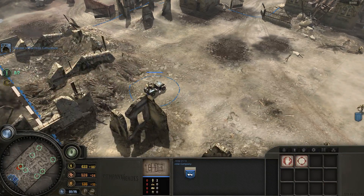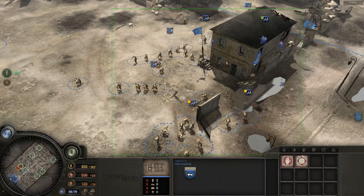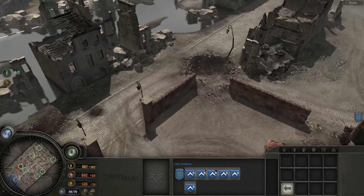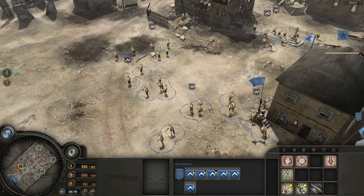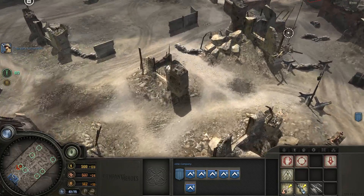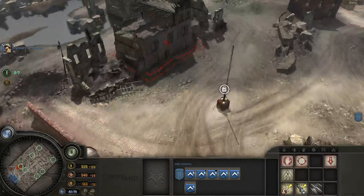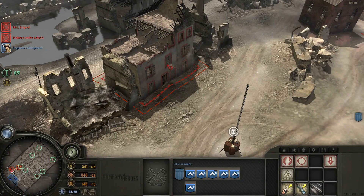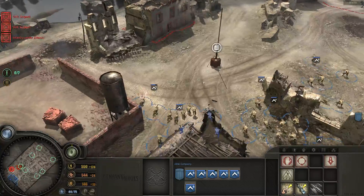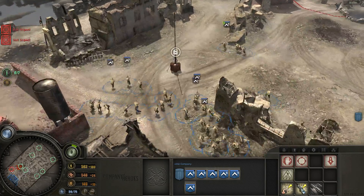Let's go ahead and get ourselves an engineer. Go ahead and move, let's head here. I don't like having nothing but infantry moving here. Maybe we can run into some Panzerschrecks or something along the way. Looks like a sniper — we should get him very shortly. Enemy unit down. He's down.